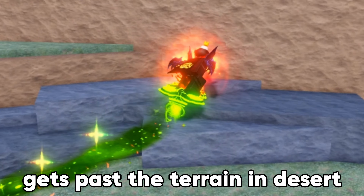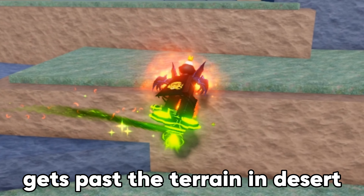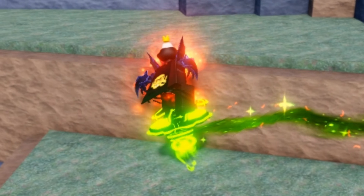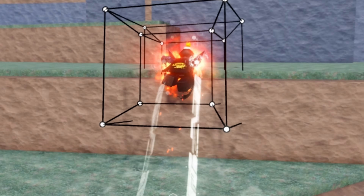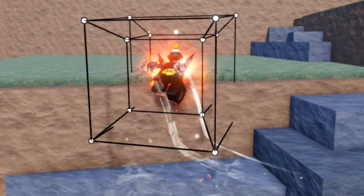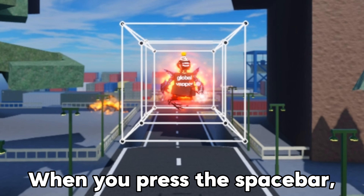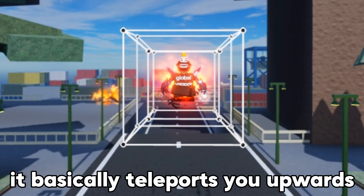Before we move on to Tesseract's ability, there is one last feature I want to show, and that is its ability to get past obstacles. Here is how fast the hoverboard gets past the terrain in the desert — as you can see, it can't even get past the terrain. And here is Tesseract. So yeah, it's basically good in everything.